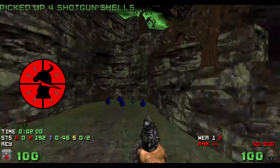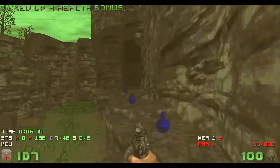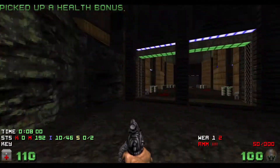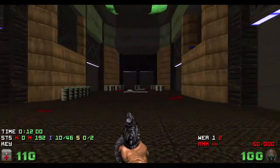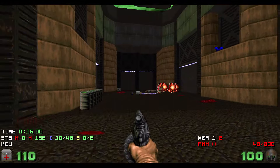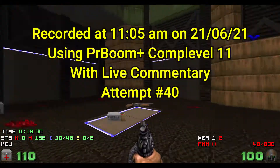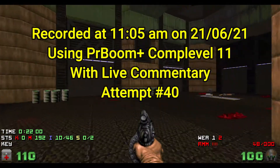Hello Doom fans and welcome to PJ Plays Doom and Bitter Horse. In this episode I am playing for the first time with the MBF Mega Wad Valiant by Skillsaw. I'll be going for all monsters, items, and secrets while sustaining no damage whatsoever on Map 14, Implosion. So let's join the live commentary on attempt number 40.